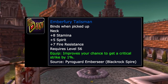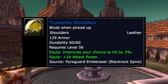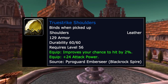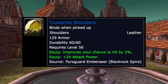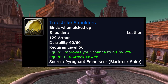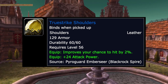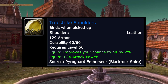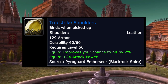For shoulders, the Truestrike Shoulders are going to be highly contested — pretty much pre-raid best-in-slot for most melee DPS classes. Rogues, hunters, and warriors are all going to be going for it. However, if you do get them, they have 2% hit chance and 24 attack power, off Pyroguard Emberseer in Blackrock Spire.